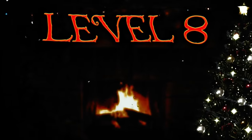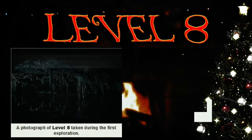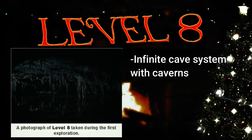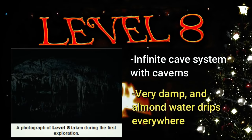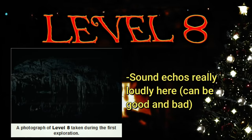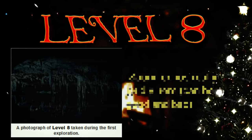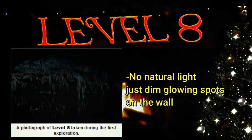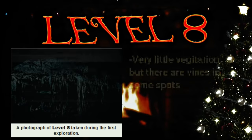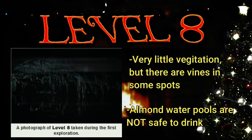Level 8 is classified as class 5 — unsafe, unsecure, and infested with creatures. This level is an infinite cave system with caverns, chasms, and cliffs everywhere. It's very damp with almond water that runs down the walls and drips from the ceiling, and there are stalactites and stalagmites as well. The sound echoes really loudly, which can be good for alerting you to creatures but can also make you more noticeable to them. There's no natural light, just random spots in the cave walls that emit a really soft bluish-white light. Natural vegetation is rare but in some spots there are vines and bushes, and sometimes pools of standing almond water.